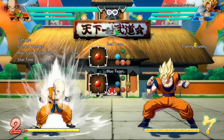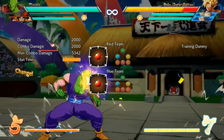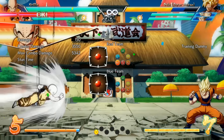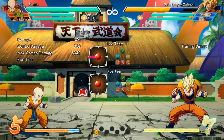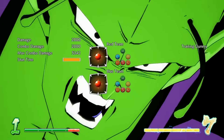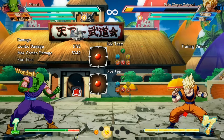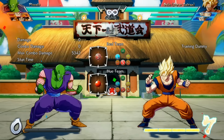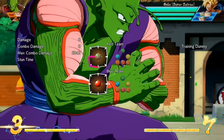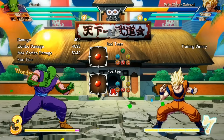Next up, I want to talk about tagging out of supers. You may already know that if you press tag during a super, your second character will come in and do a level 1 super. But if you hold back and press tag, the character will come in with a level 3 super instead, which does a ton of damage. It's worth noting that you cannot tag out of a level 3 super — you can only tag into them. If you do your level 3, you can press tag as much as you want but you won't be able to tag out.